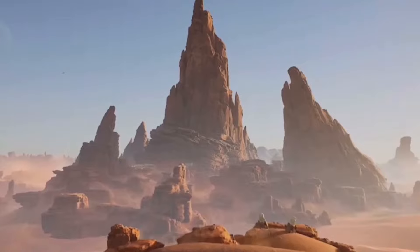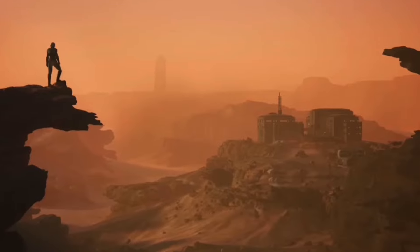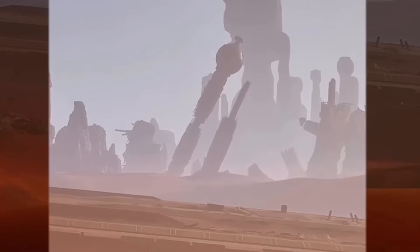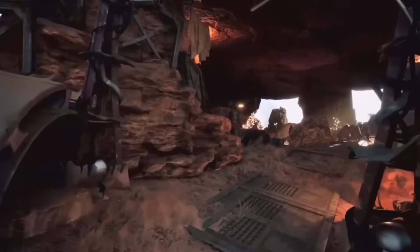Arrakis is the home world in the Dune series, a desert planet made mostly of sand and rock. Starting off in Dune Awakening, you're a prisoner crash-landed from a ship who must scavenge, salvage, and fight your way through in order to dominate.